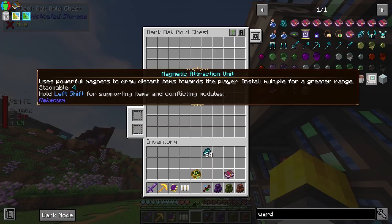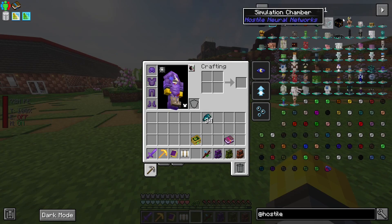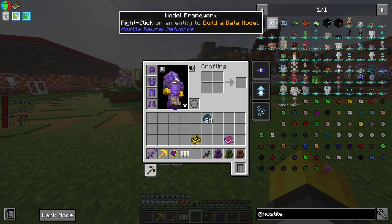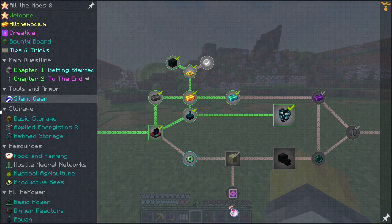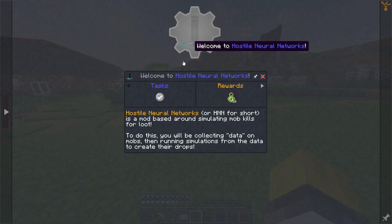This is the new Hostile Thingy. Loot Fabricator. Is there a book that explains... No. Okay. Hostile Neural Networks, HNN for short, is a mod based around simulating mob kills for loot. To do this, you'll be collecting data on mobs, then running simulations from that data to create loot.